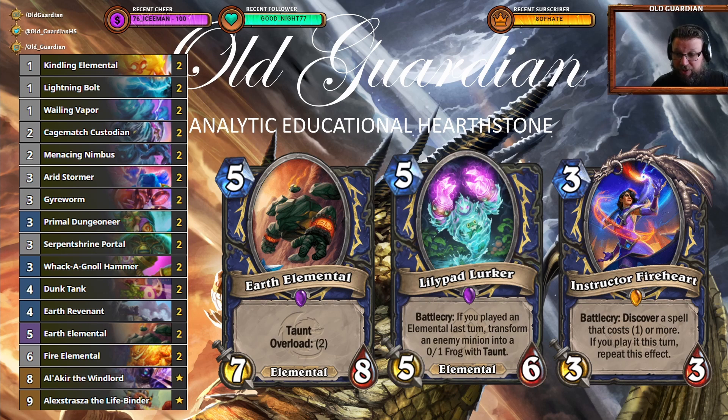This budget list also doesn't include Instructor Fireheart. Instructor Fireheart is not played in all full cost lists either. Alakir and Alexstrasza are a perfectly fine couple — sometimes you use those, sometimes you replace one or the other with Fireheart depending on your personal preferences. That's pretty much it for the full cost list, so it's not a very expensive list — all you need to do is craft two Lillipad Lurkers and you can have a full cost deck.